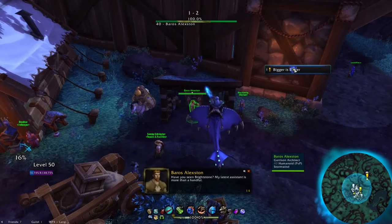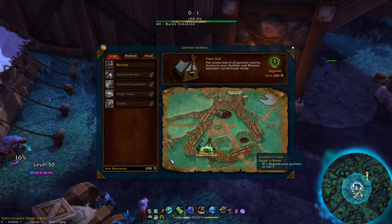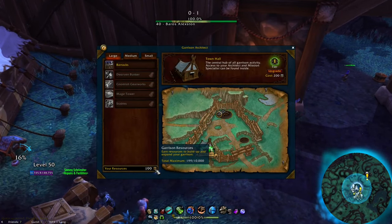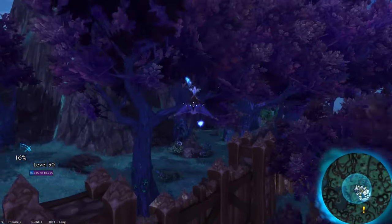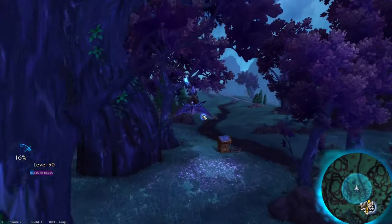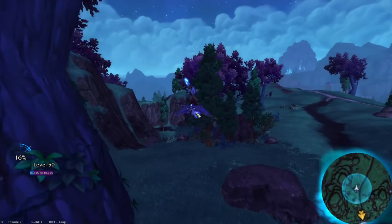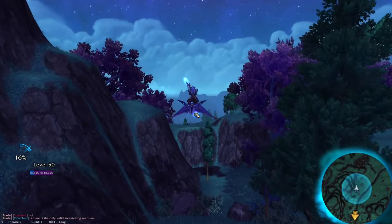The next order of business before anything else is getting your garrison to rank 2. This is simply a matter of getting 200 resources. As Alliance, you can easily get those resources rather quickly. There are 8 treasures within the garrison itself which will likely get you what you need. Watch the screen closely — I'm going to show you where those are.